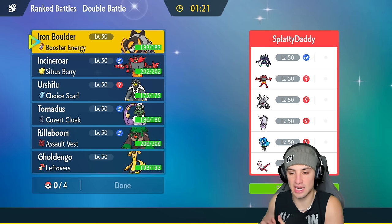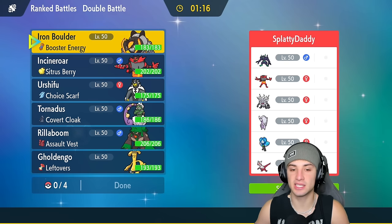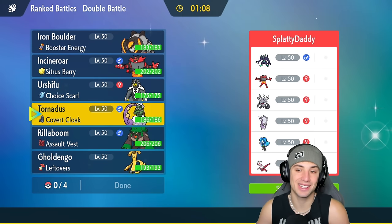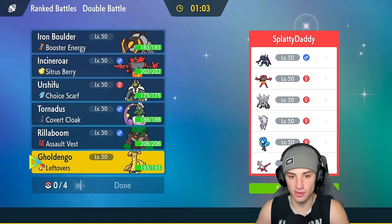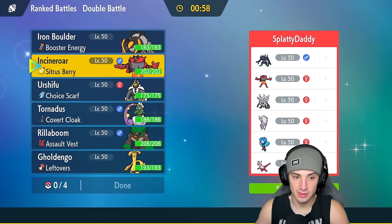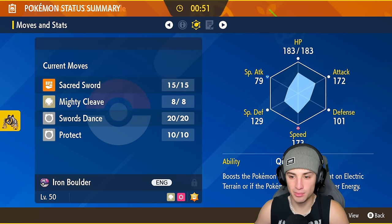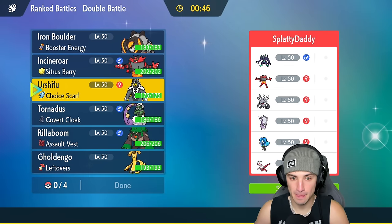We're hopping into our first match going up against a Grimmsnarl/Latias team with Annihilape, who's always a big time problem. They can set up screens, which could be rather annoying. I kind of want to bring Urshifu just to deal with the screens. We do have Taunt but I can't Taunt Grimmsnarl because we are Prankster and it is Dark type. I could Fake Out and maybe set up Swords Dance turn one — that's not a bad play. We have Booster Energy on this thing; I'd rather have Clear Amulet but Booster Energy will boost up speed.